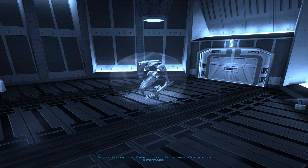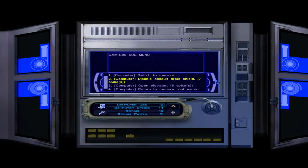Elevator. So this is the area that we need to go to. We have a big droid plus two turrets. Let's see what we can do.